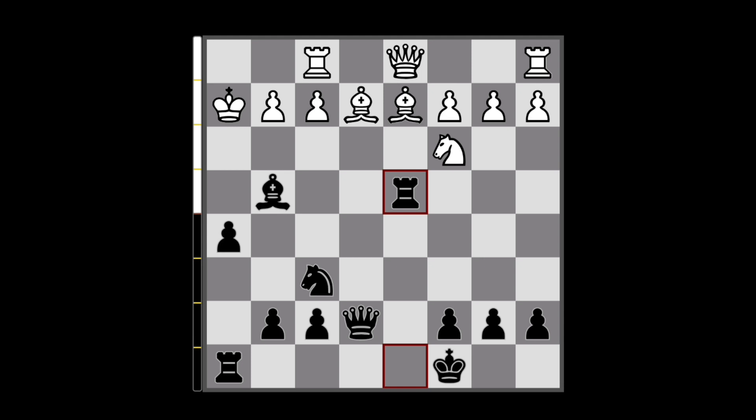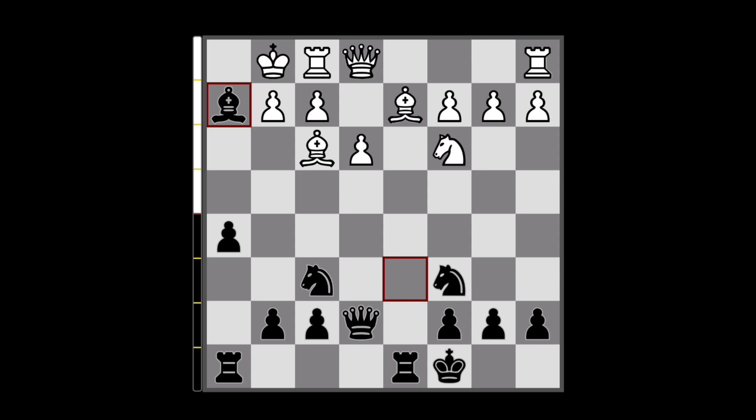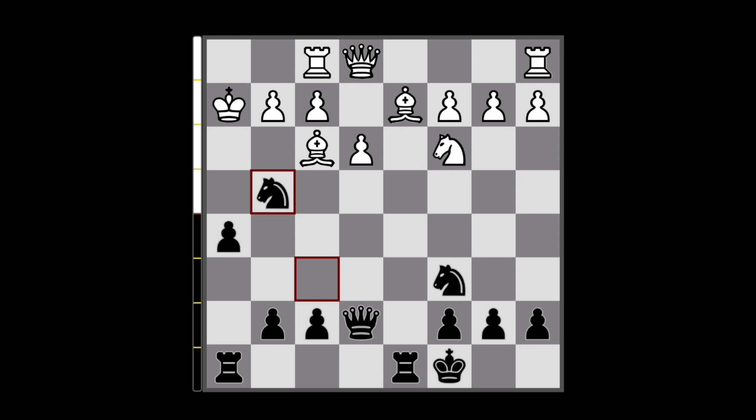Now let's have a look at if they play the third option: queen to e1. After this we are going to first capture this knight on f3, and after they recapture, once again we have this amazing sacrifice on h2. Because after they capture, we can now go knight to g4 check. So the White king needs to be really careful here.